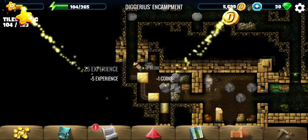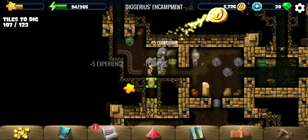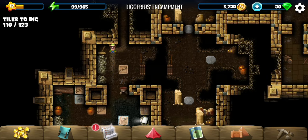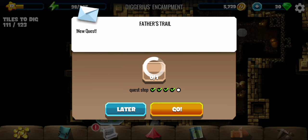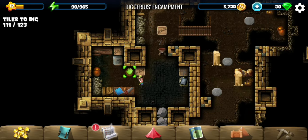We came in from the entrance we were looking to come in from, which means we are at the place where we can get the journal. The bridge can be used as a shortcut to go back, which we will need to because we have missed a few tiles. After that we can return to the camp to complete the quest.